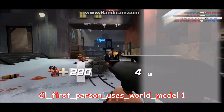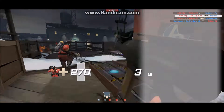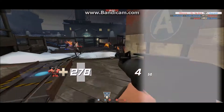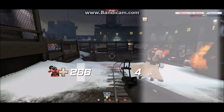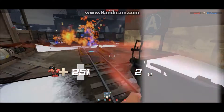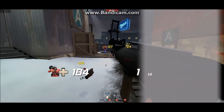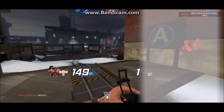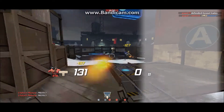So as you can tell, my rocket launcher is playing around, and you can see my Shogun Shoulder Guard if you look. This is because, instead of using the normal view models, the game is using the third person view models, like what the enemies use.